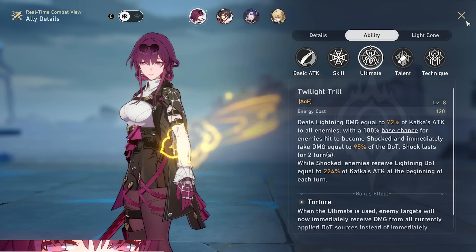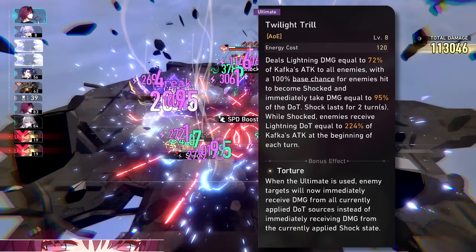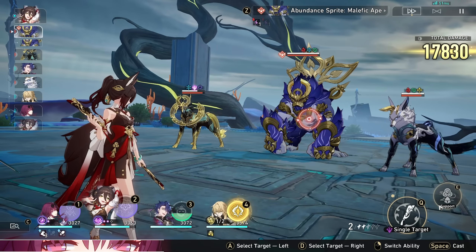Kafka's ultimate, Twilight Trill, is the bread and butter of her kit. Kafka's own shock effect is unique to her — this ultimate deals lightning damage equal to a percentage of Kafka's attack to all enemies, with a 100% base chance for those enemies to be shocked and immediately take damage from their current shock state equal to well over 100% of its original damage.